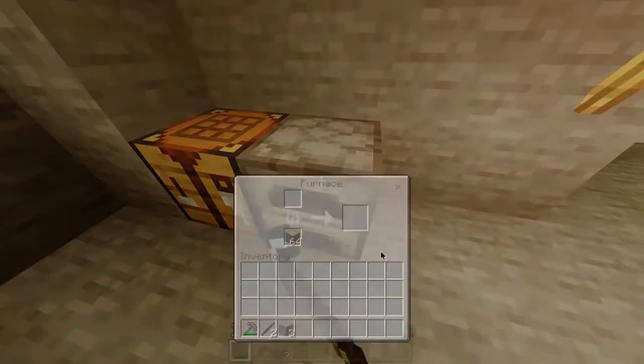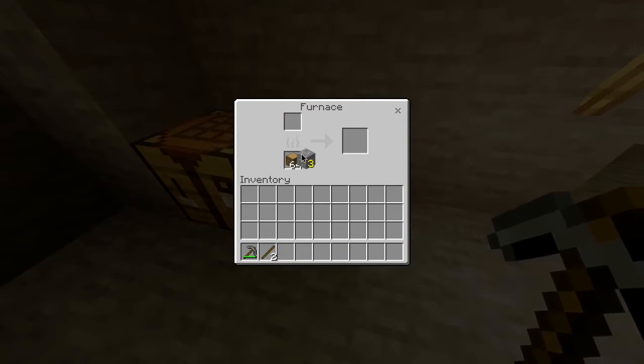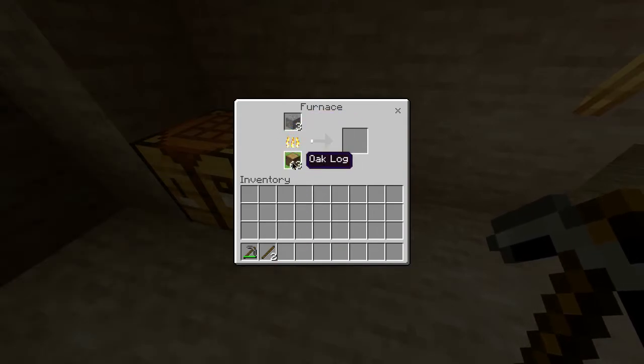You then want to head over to your furnace where you put the iron ore in the top slots, and you can use any type of fuel for this.